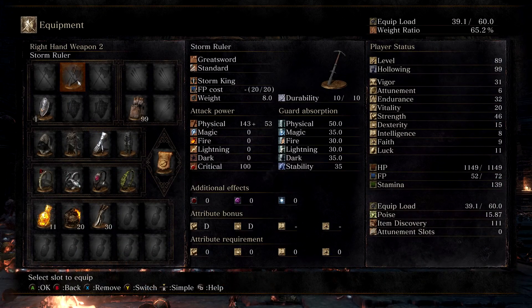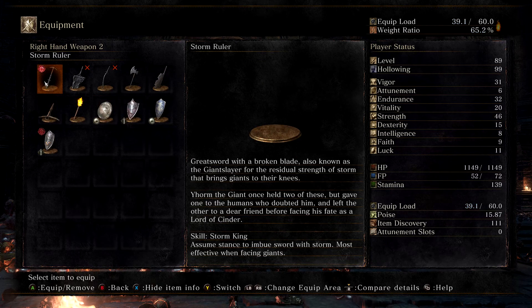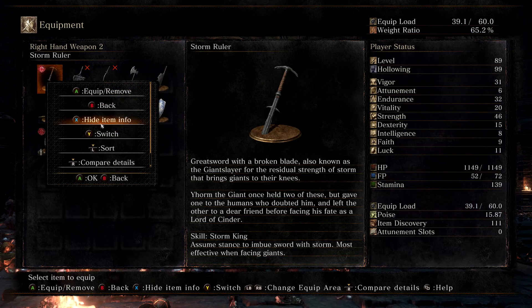This weapon is called the Storm Ruler. There it is. 'Greatsword with Broken Blade, also known as Giant Slayer, for the residual strength of Storm that brings giants to their knees. Yawn the Giant once held two of these but gave one to the humans who doubted him and left the other to a dear friend before facing his fate as a Lord of Cinder.' The skill is the Storm King: assume the stance to imbue the sword with Storm, most effective when facing giants.